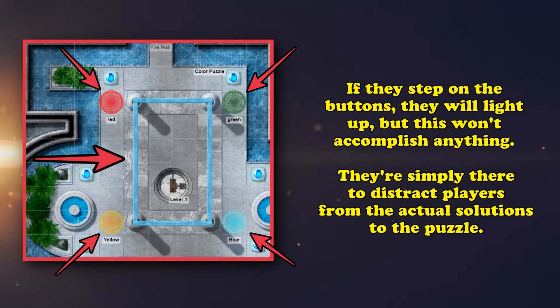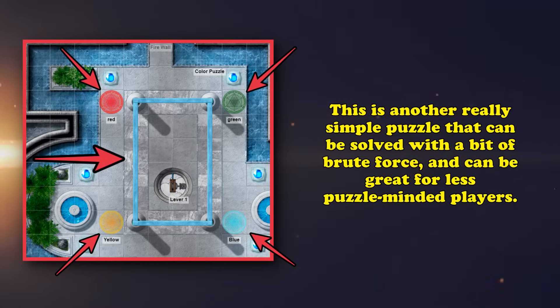The colored circles are there to just deter people from actually trying to push on the wall to get through. This is another very easy puzzle that just requires a little bit of brute force, and is an excellent one for a party who doesn't really like to solve puzzles anyway, as they might try to destroy the wall in some other way — which you should definitely allow and not make it indestructible.